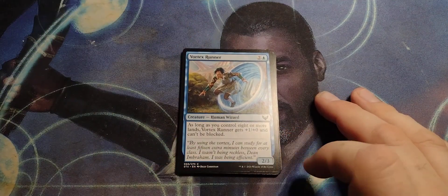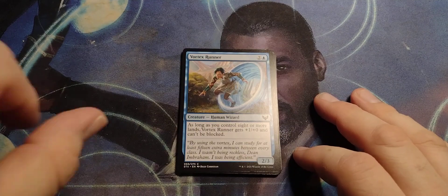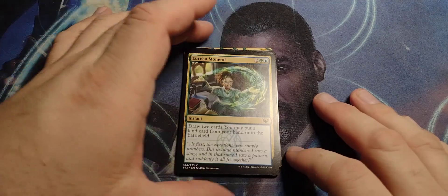Vortex Runner — two in the blue, Human Wizard, two-three. As long as you control eight or more lands, Vortex Runner gets plus one, plus zero, and can't be blocked. That's someone good for late game, if you can get to that point.